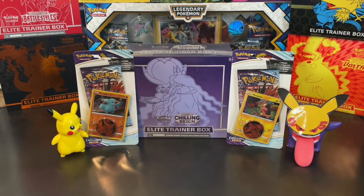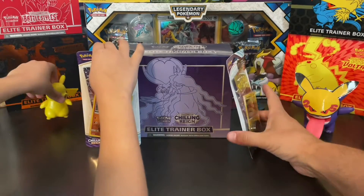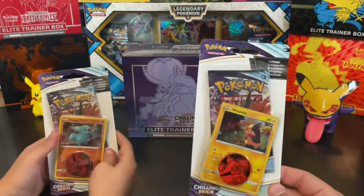In this video we're just going to be opening our Chilling Reign Elite Trainer Box and one each of the Morpeko and Fampy single packs with the promos. So we will get those going and we'll start with our singles.